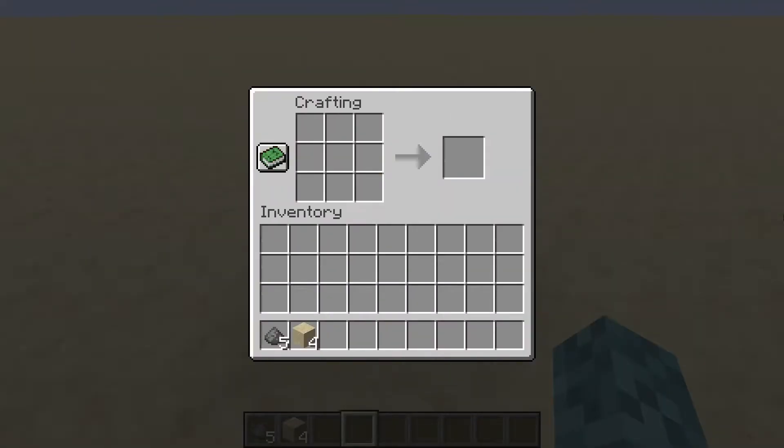So as always, the first thing I'll do is show you how to craft some TNT. To do that, you'll need 5 gunpowder — make an X shape in the crafting bench — and place down 4 sand, 1 in each other slot of the crafting table, and we get our TNT.